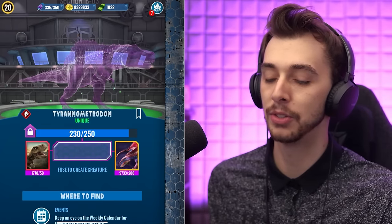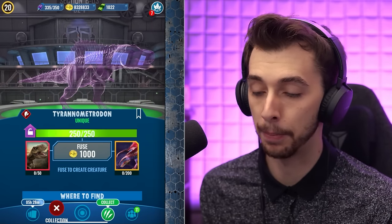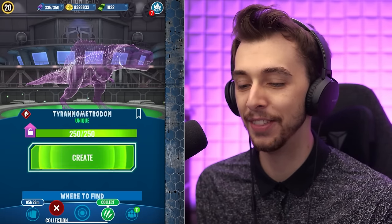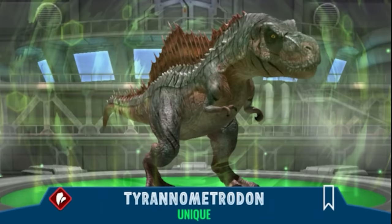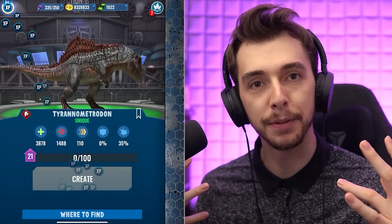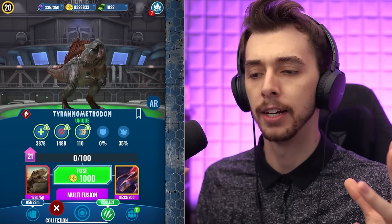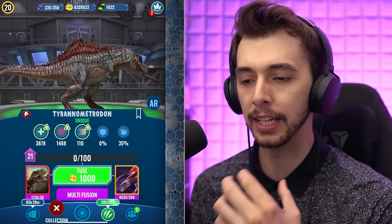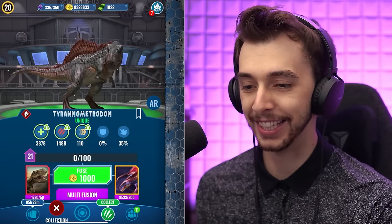We've still got 1,770 Rexy DNA. We've still got that premium pass which gives us more. But here it is — Tyrannometrodon in the flesh! It's got stripes down the side. It's a bit like Big E.T. from Camp Cretaceous — that off-grey with some brown as well. It's actually a lot thicker; if you look at the neck it's a lot wider. I like it! This looks awesome!